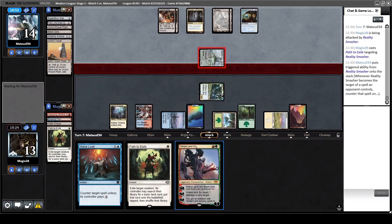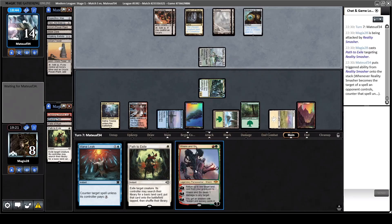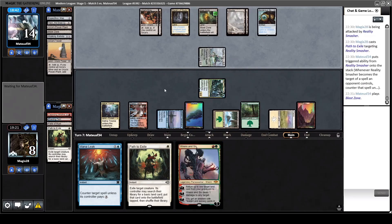For some reason I was thinking that MTGO asks you if you want to discard to the Reality Smasher ability, but instead in this case you just have to click on a card to discard it. The button that appeared there means just 'no,' so MTGO got me there. Usually whenever you do something it asks you 'do you want to do this, yes or no,' but in this case if you target the Reality Smasher you just have to click immediately on the card you want to discard, or else it doesn't work. So I was a little bit too quick there and wasted my Path to Exile.